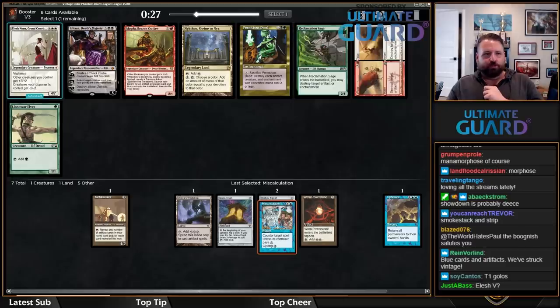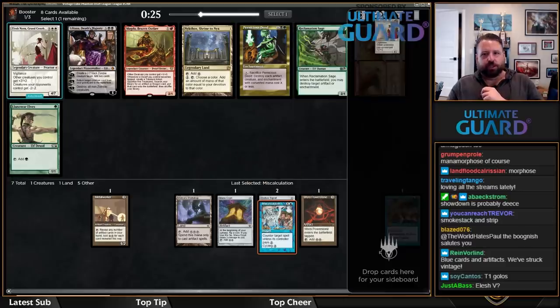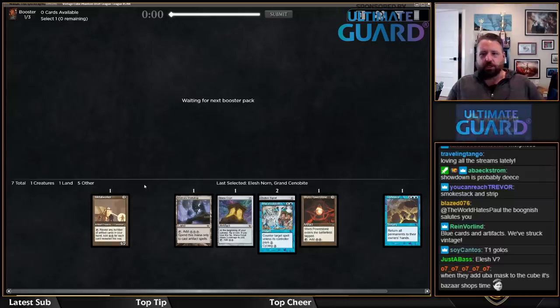There's also Wear and Tear, but I actually like Elesh Norn here. This deck can actually cast Elesh Norn — it's a sideboard card, but it's good to have.